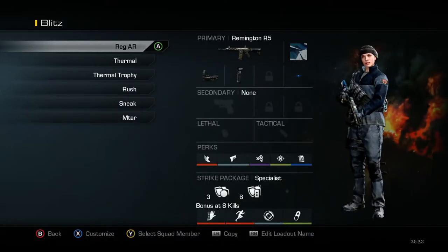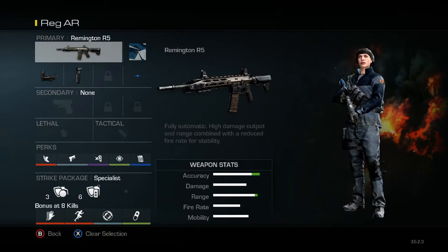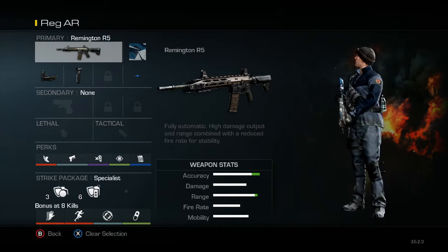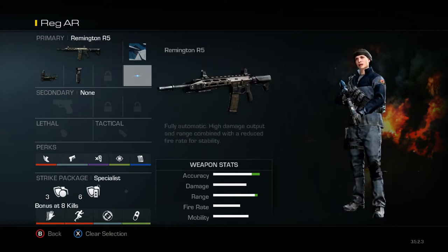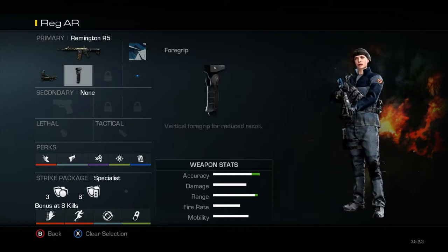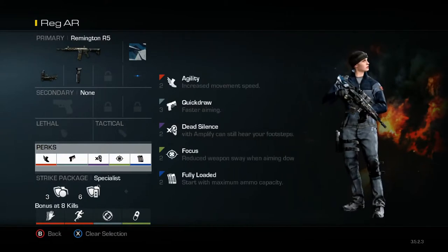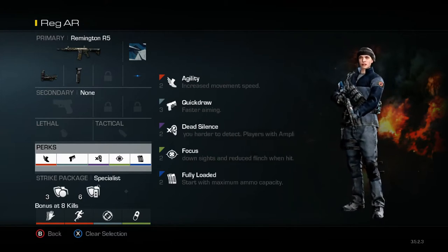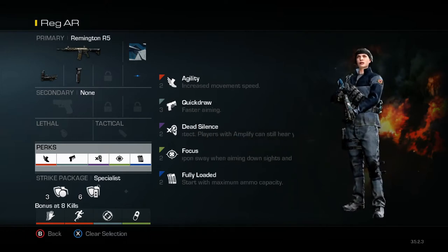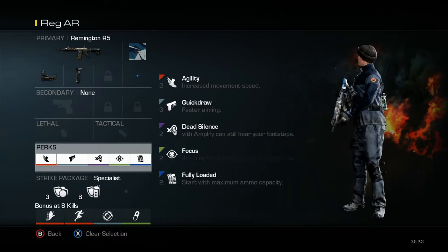My first three classes are AR classes, meant for getting set up on a spawn trap. This first one is my regular AR — it's the one I like to use off the start if I don't think they're going to use smokes, or if they don't have any smokes. I just prefer to have that blue dot on there without thermal; I find it's a lot easier to aim. One thing to point out is I do have Fully Loaded on, and that's fairly important on at least several AR classes, because if you're the one getting set up on spawn traps you need to have enough ammo — you're going to be getting a lot of kills. I also have Agility, Quick Draw, Dead Silence, Focus, and Fully Loaded.